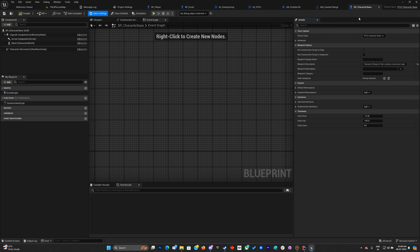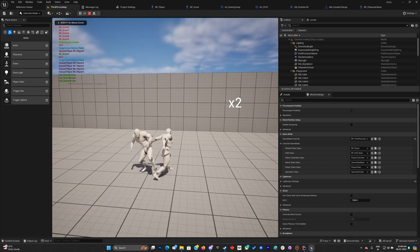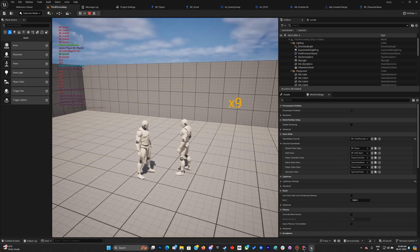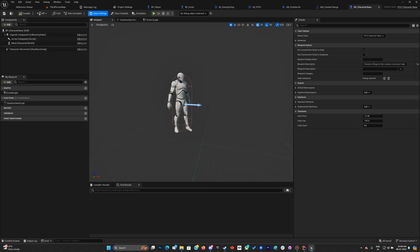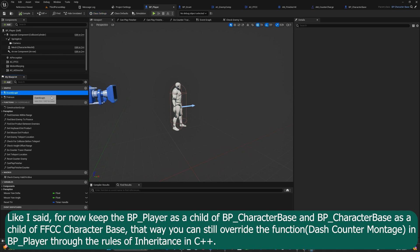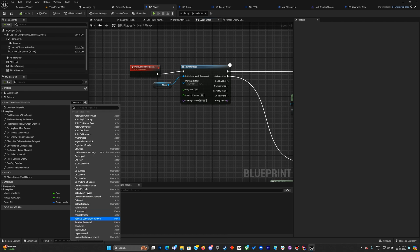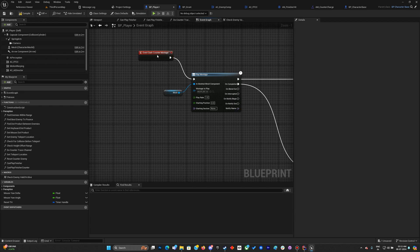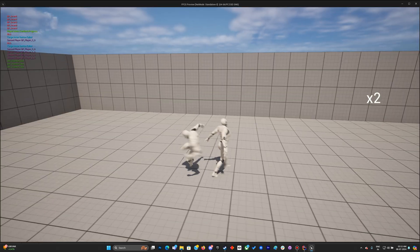Now the rotation is correct — even when I change it the rotations are properly set. In the event graph we can still override the function without any issues. That should fix the second bug.